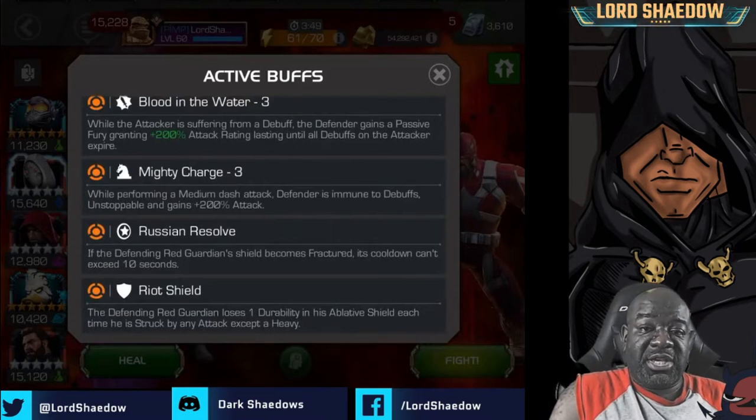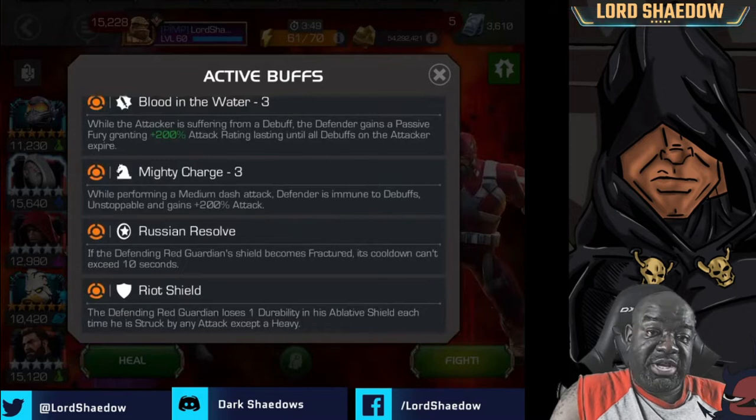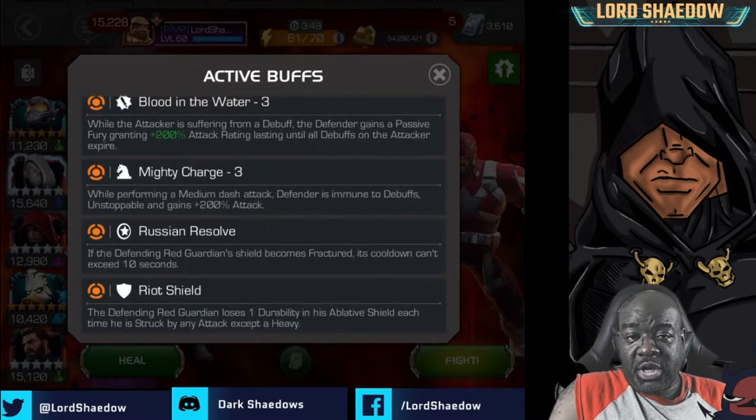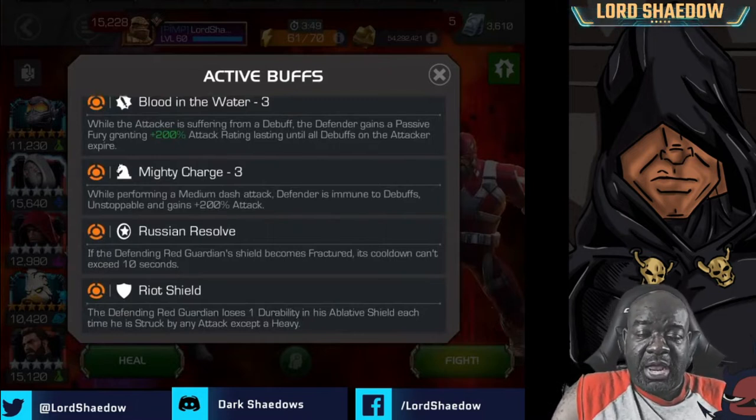So 10 seconds is the most you can expect his shield to be down. Finally, there's Riot Shield — he loses one durability from his shield each time he's struck. Now let's take a look at a few fights and I'll show you how you want to approach and fight this Red Guardian.